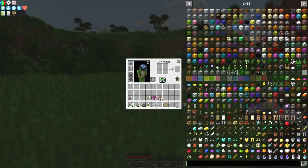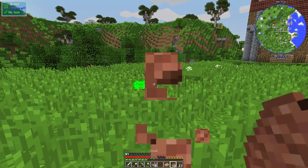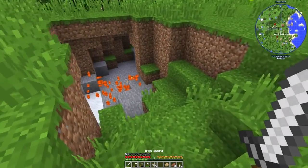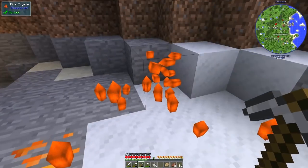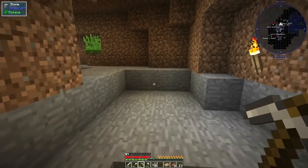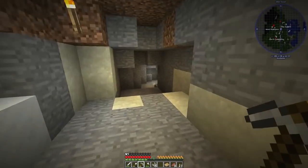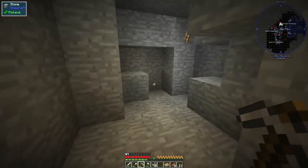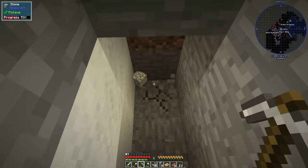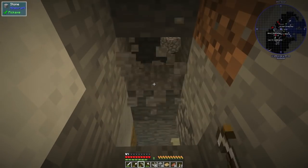My stomach's rumbling. Have I got any food on me? I have. We were going to do that as well, weren't we? We must do that today — we've got to get lava, so we've got to get some iron. Ah, here's a cave here — let's go down into the cave. There is a cave, good. There's copper here. It's going to dead end, so we'll just dig down. We'll mine down. We've got some torches, so we'll just make a little mine and hopefully come across some iron.